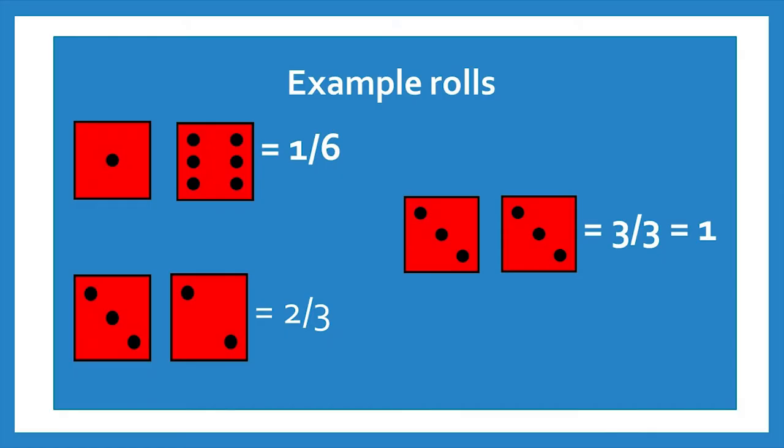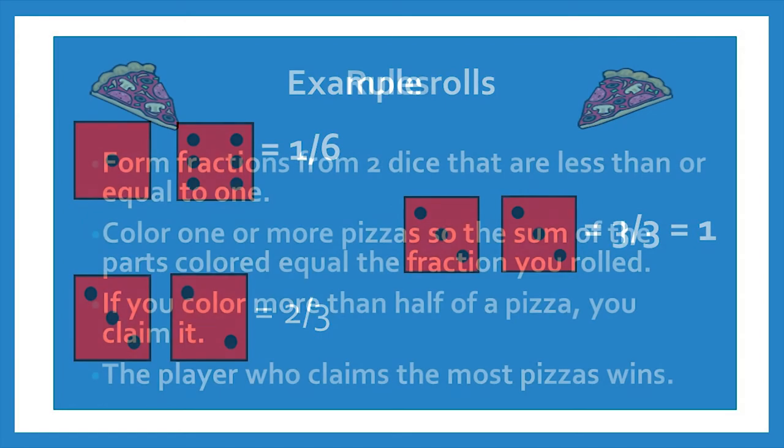If you roll a 1 and a 6, the fraction that is less than or equal to 1 is 1/6. If you roll a 2 and a 3, the fraction is 2/3, since 3/2 is greater than 1. If you roll two 3s, the fraction is 3/3, which is equivalent to 1.